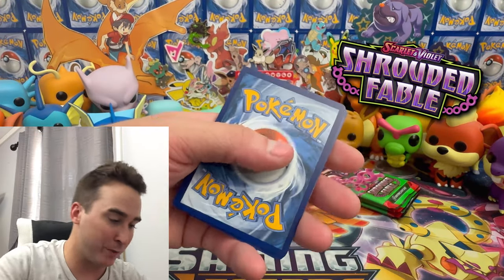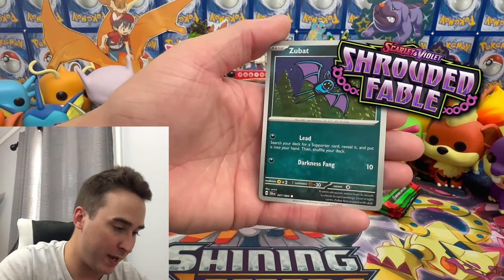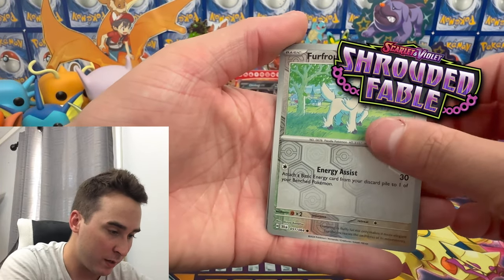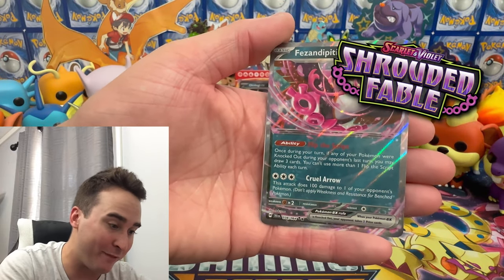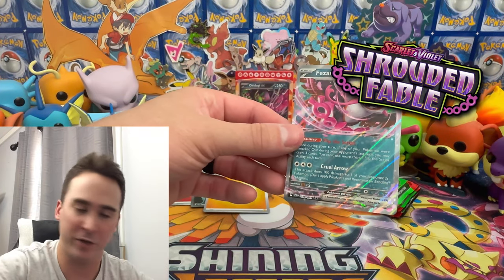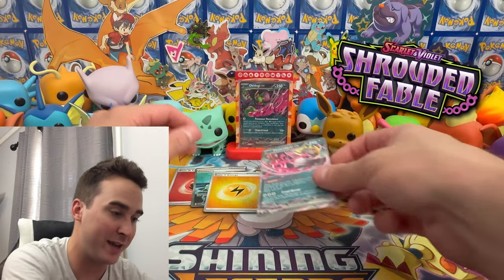Next booster pack. We have a Horsea, Zubat, Rowlet, Decidueye, a Supporter Trainer, Hypno, Furfrou, Golbat, and then I think we now have all three of the Legendary Pokemon — the Phezandipity. There are those two, and then of course the showcase Pokemon as well. Very nice.